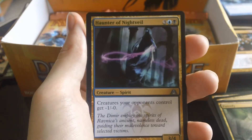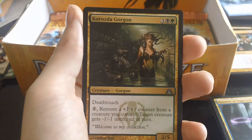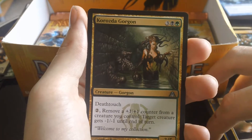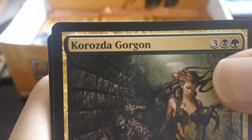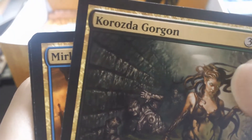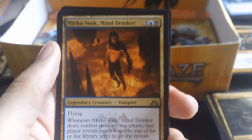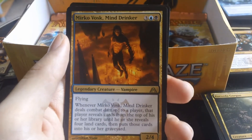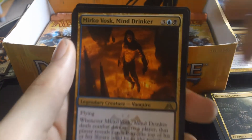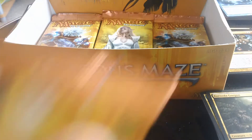Haunter of Nightveil is the first uncommon, followed up by a Sin Collector, and the final uncommon is a Corpsejack Menace. The rare is Mirko Vosk, Mind Drinker — I don't think I've had one of those yet this box, so that's cool. We also got a Simic Guild Gate.